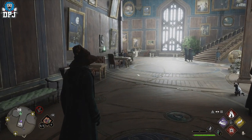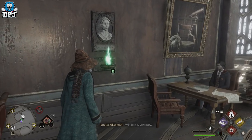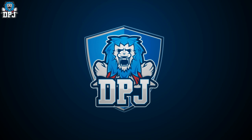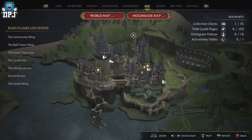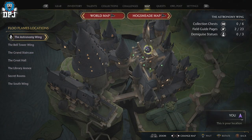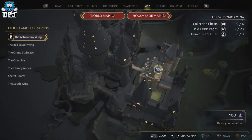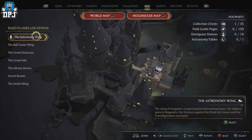We have another hidden room located near the charms classroom. Today I'm going to show you exactly how you get inside. On your world map, come to the Stamina Wing and go down to the charms classroom and simply travel here, or if you haven't got any floo flames pinned here, just tag one and run here, then activate it so you can come back at a later date.